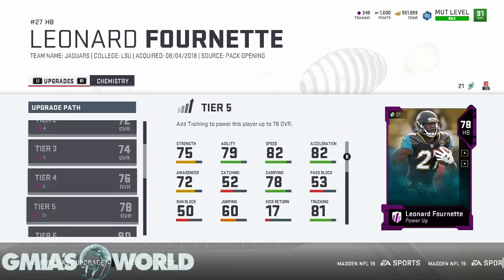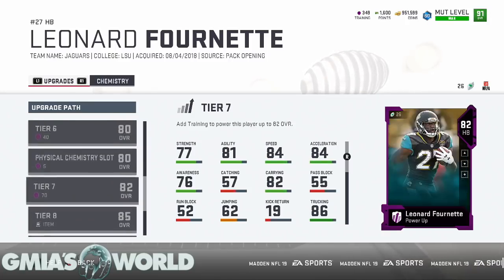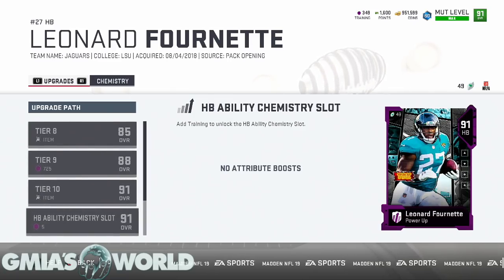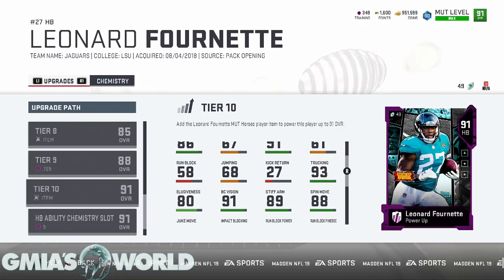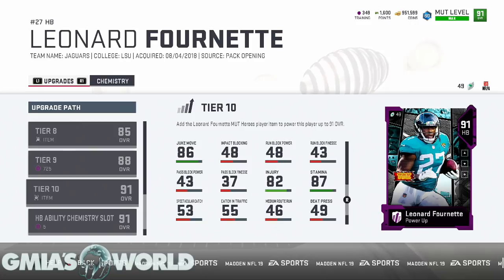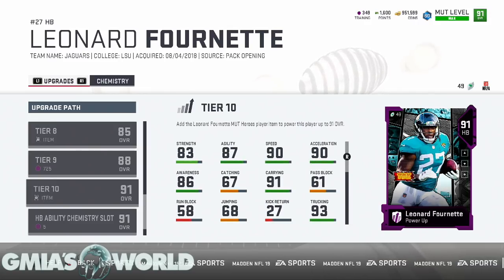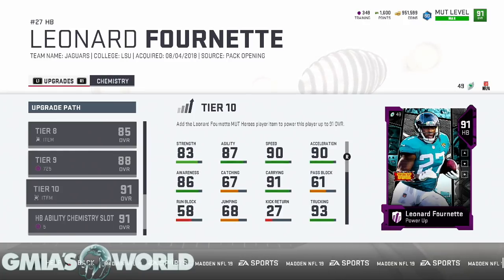I have a power-up pass, so I could get Fournette all the way up to a certain point and just need to get his item. His catching is 67 — that would be 68 with the John Madden coach. His spin move is 88, so he's at the threshold. He'd probably be the better guy to have in at that point. His juke move is 86, speed is 90 — he's a very suitable back to utilize.